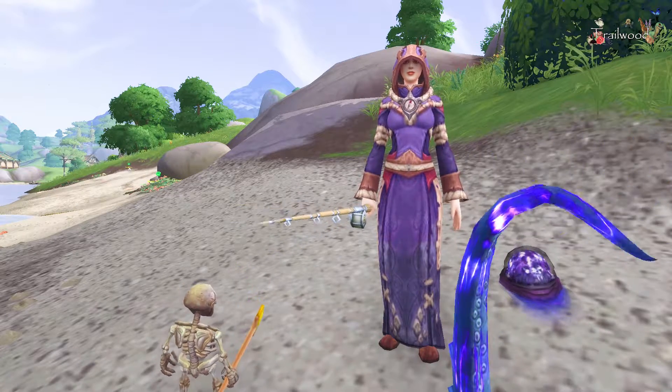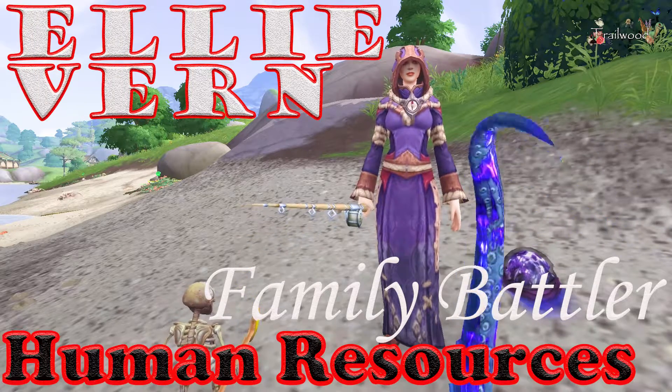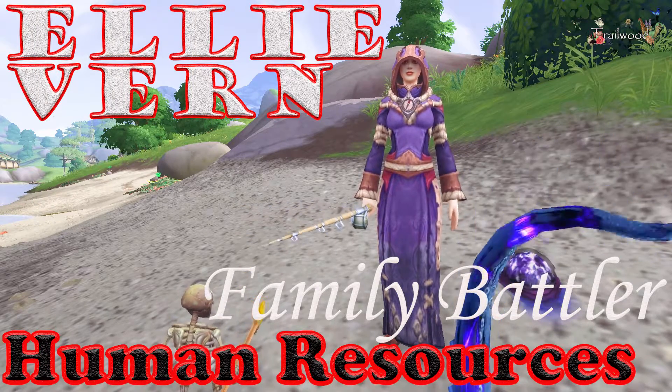Hey y'all! It's Trowood with Rindar Gaming. Today we're taking a look at the family battler trainer Ellie Verne and the Human Resources strat. Don't forget to hit the sub button for more pet battle guides.